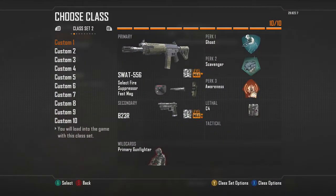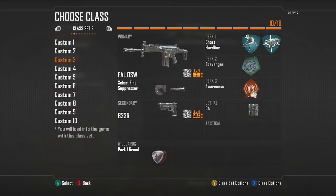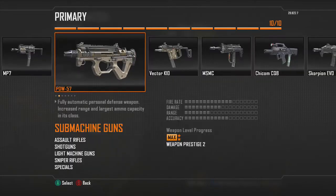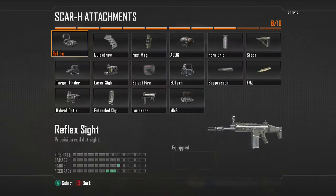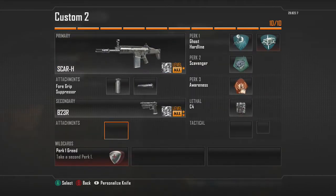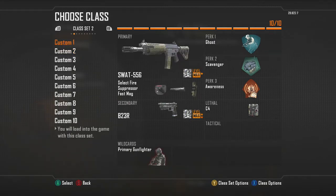So let's get right to it. I'm gonna create another class real quick — I need to create a SCAR class. Basically, you get to keep your attachments that you have on your weapon. Let's go with grip and suppressor.